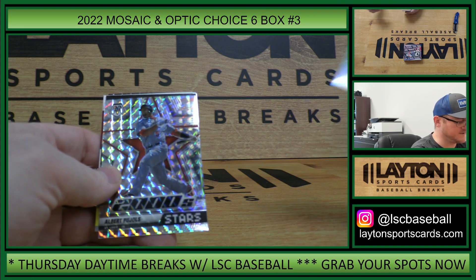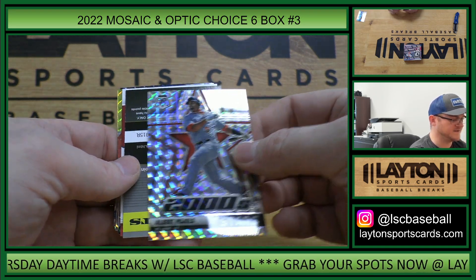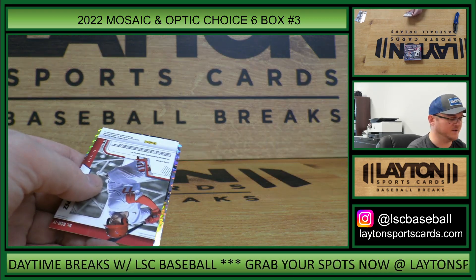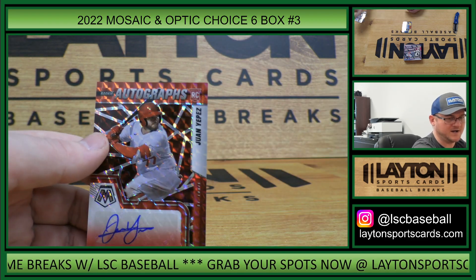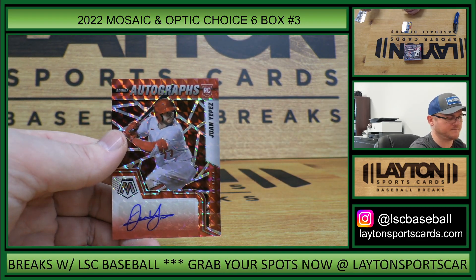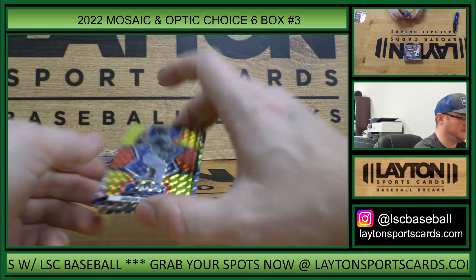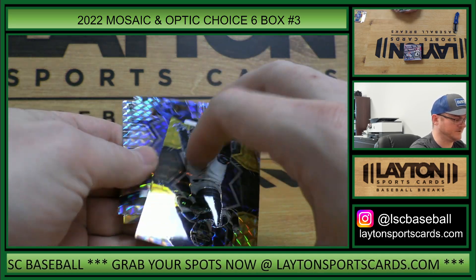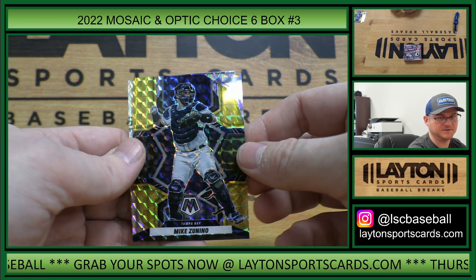Trevor Rogers, Albert Pujols, 2,000 stars. Benini points, random to all. Cardinals, rookie auto, Juan Yepes. Red and yellow, Aroldis Chapman. This is two of eight, black and gold, Mike Zunino, Rays.